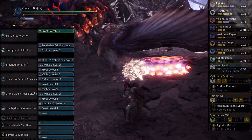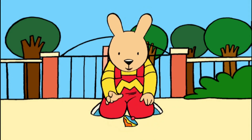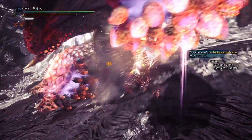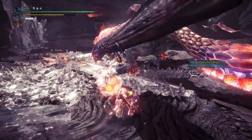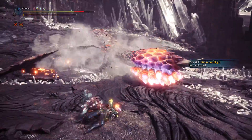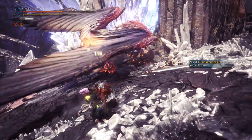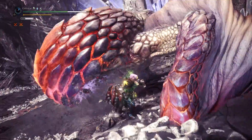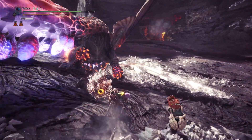As for the playstyle, that's the great part — you can use it like a normal hammer. Golf swings, big bangs, charged attacks: because of the synergy, unless you go around holding charge doing nothing, you will always have Maximum Might active before your biggest hits. That said, because this is an elemental build, there are a couple of things to consider working into that playstyle to really make the most out of it.